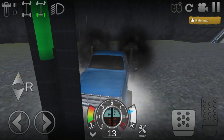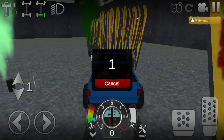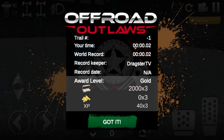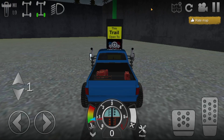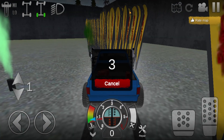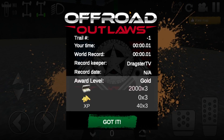Then reverse a little bit, go back into first, hit 'Start Trail,' wait just a couple seconds — you don't have to remove it all — and just like that you get the same rewards. Two seconds of your time and you'll get yourself two grand and 40 XP, times three if you're a member. Just hit 'Got it,' reverse back, go into first, do it again — rinse and repeat. You'll get a bunch of quick, easy, free money.